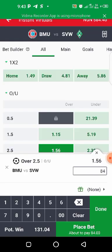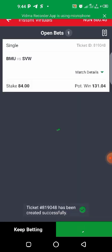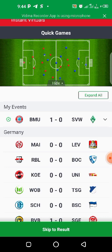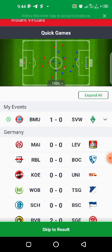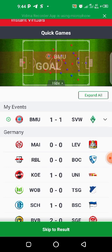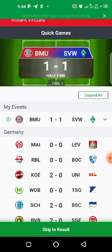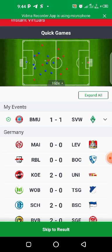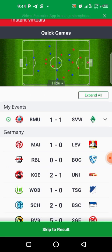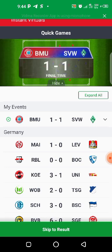I staked 84 Naira, so if this game is a win, I've recovered my money and made extra profit. As you can see we have two goals already, so we need just one more goal — our prediction is over 2.5. We hope the away team gives us that. Okay, this is another loss. Let's go to the next result.